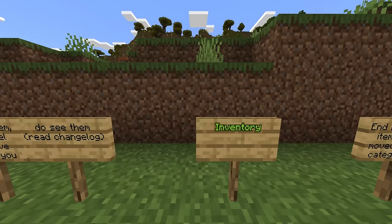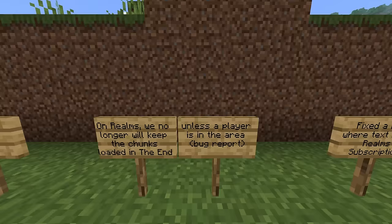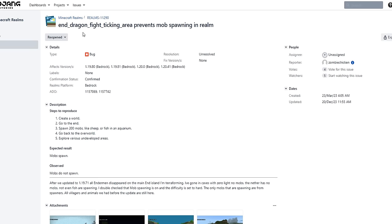Moving on to inventory: the end portal frame item has been moved to the nature category in the inventory menu. On Realms, chunks in the End will no longer be kept loaded unless a player is in the area.